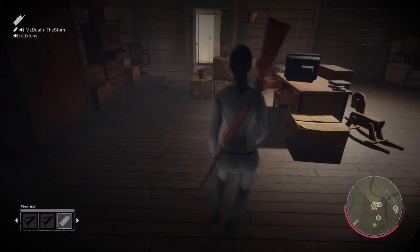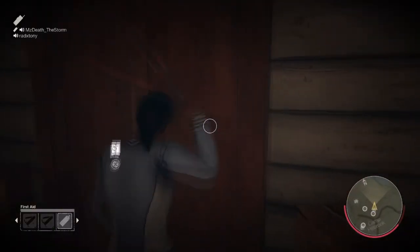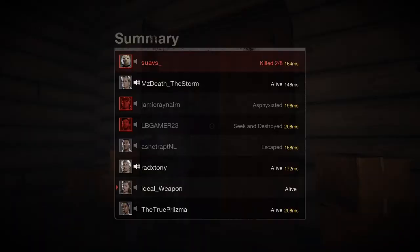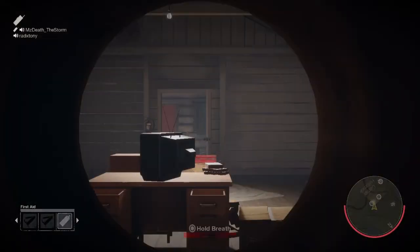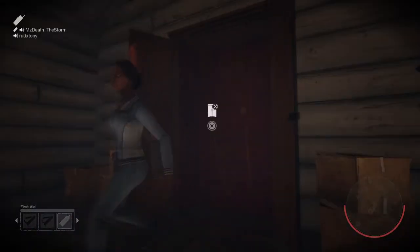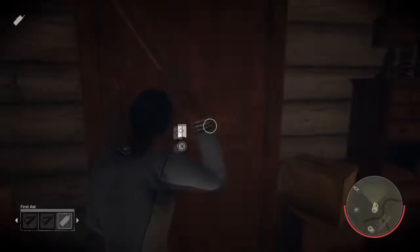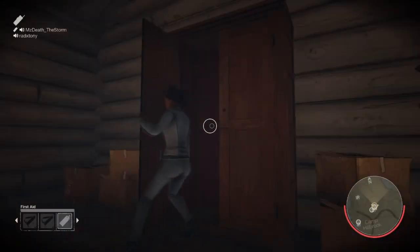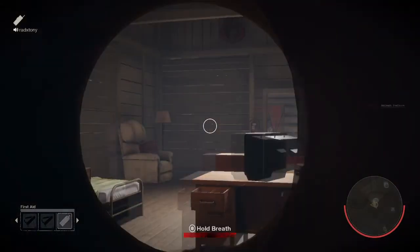Once you are at a bed or a closet, go up to either one and aim in your gun. For a fraction of a second let go, and then immediately aim in and try to enter the bed or closet while continuing to aim in your gun. If done correctly, as seen right here, you will still have the crosshairs on your screen, and once you see that, that means you are doing the glitch right.